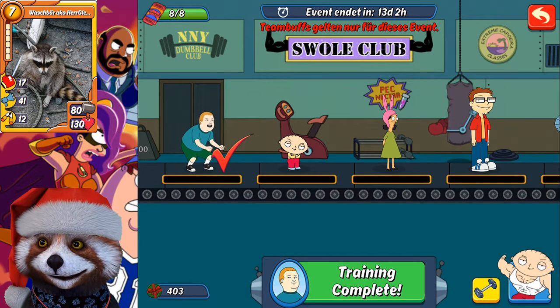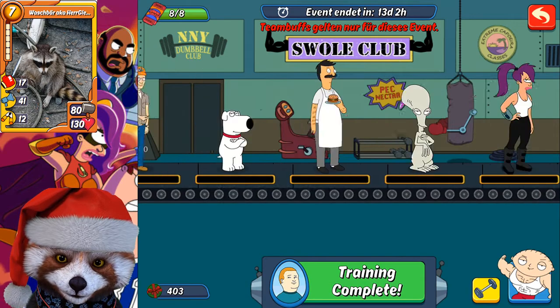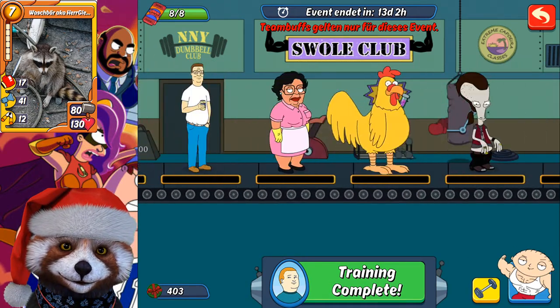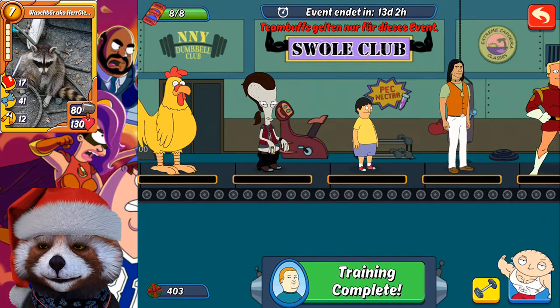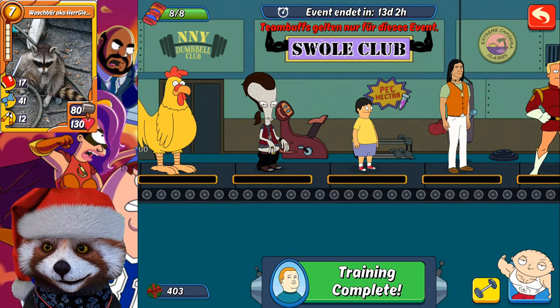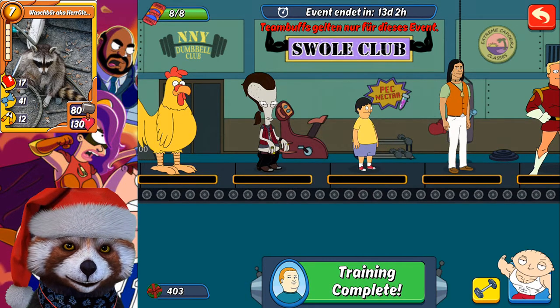Then you continue with Gene — Gene at rank 1 for the 25% craze, then Gene at level two. You continue these tactics until your coins are gone.